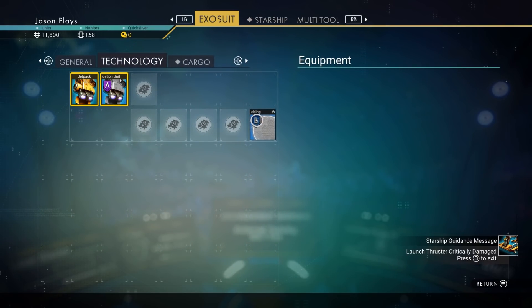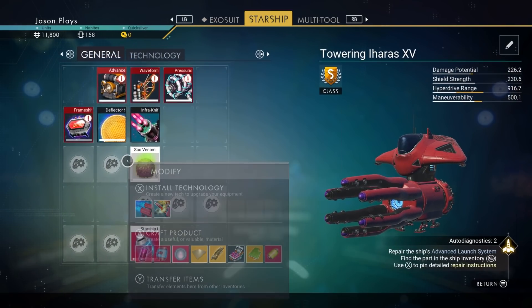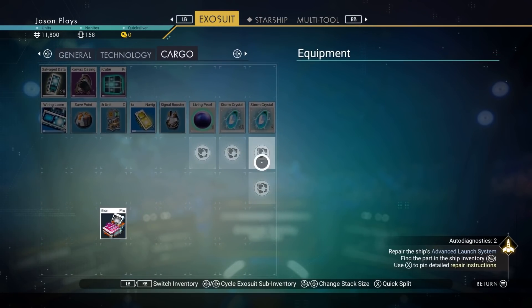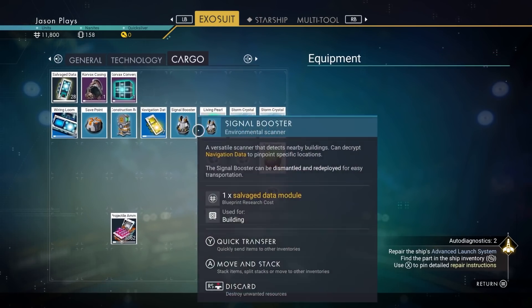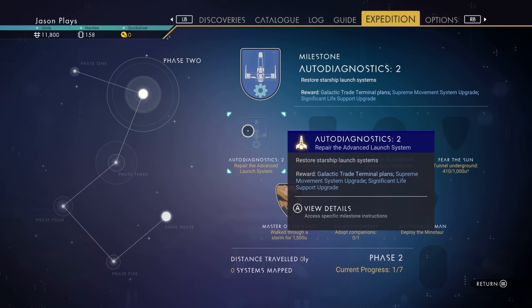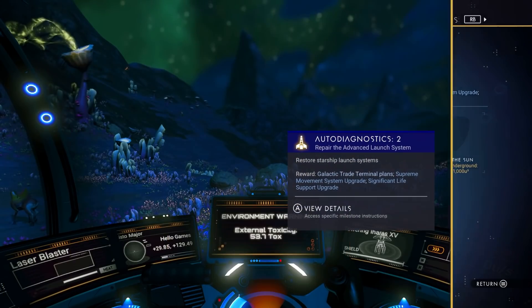Shield module — we'll put that one in there. We're going to put our sack venom in our cargo inventory. Notice we've got a lot of stuff in here, and since we're here, we have to repair our launch system.